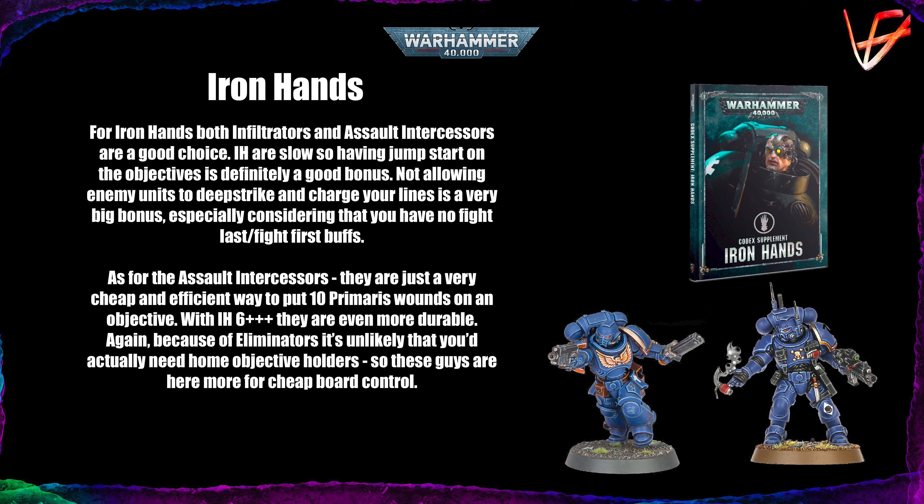That deep strike denial is only relevant against opponents who actually use deep striking. Now the Iron Hands. For Iron Hands, both Infiltrators and Assault Intercessors are great. Iron Hands are slow, so having a jumpstart on an objective is definitely a good bonus — so Infiltrators are great. Not allowing enemy units to deep strike and charge your lines is very big, because you don't have any fight-last or fight-first buffs or debuffs, so you want to control that fighting. You don't want to be surrounded and drowned in attacks from the opponent's units too fast, as that can cripple your ability to pump those Devastator Doctrine shots into them.